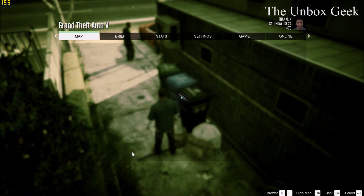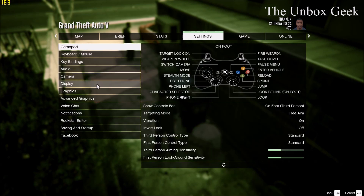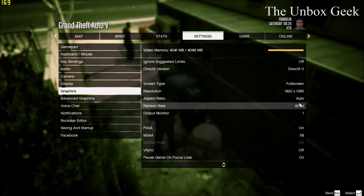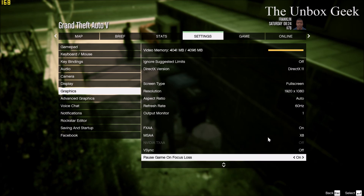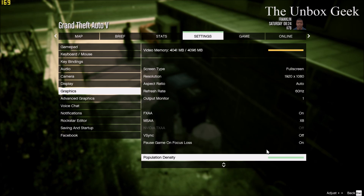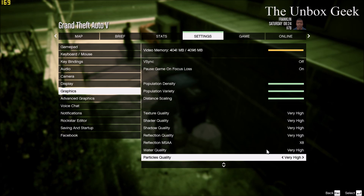Obviously I'm gonna be playing this game on ultra settings, so let me quickly show you guys. The graphics are set to their maximum settings. As you can see, MSAA is 8x, which is the maximum it can go. VSync is off because I didn't want to cap off my FPS, which you can see in the left-hand corner. Every single thing is set to its maximum.